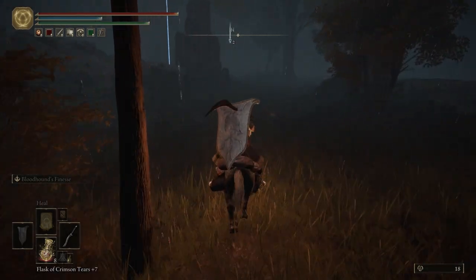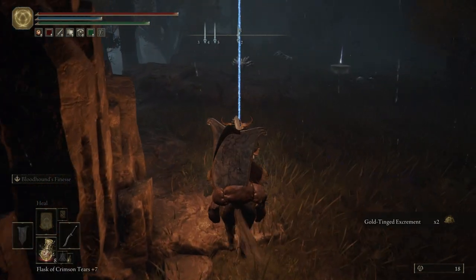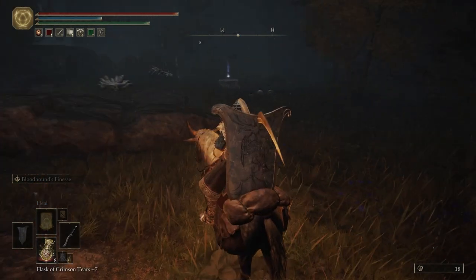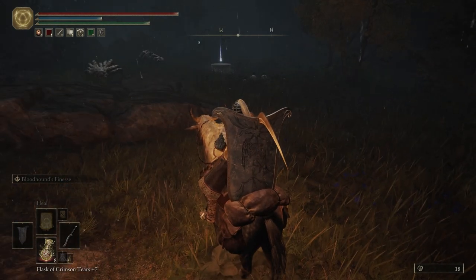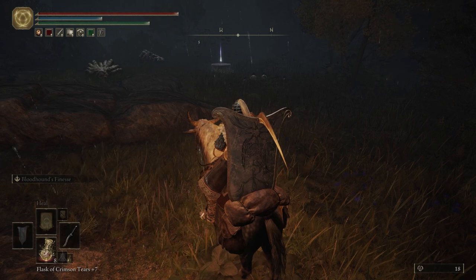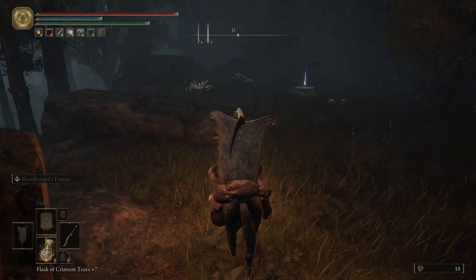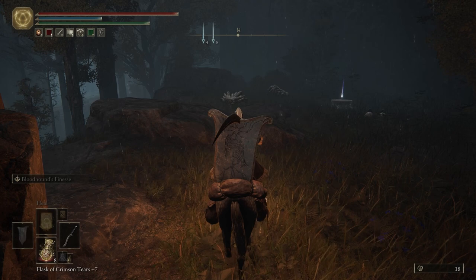Over here, be really careful. There are some new enemies — they're like these hand enemies, and they can be pretty dangerous. The small ones aren't really that dangerous, but they can hurt. The big ones are what are dangerous, and there is a big one over here. You can see its fingers and fingernails in the ground — it's hiding under the ground. If you walk over that, it's going to grab you and you're going to have a bad time. All of these enemies are weak to fire, so if you have any fire pots you can use them.